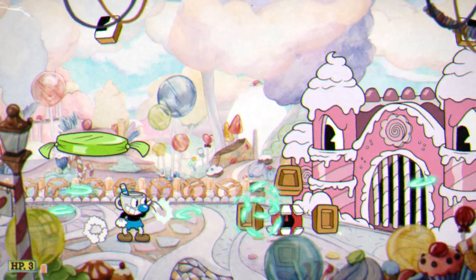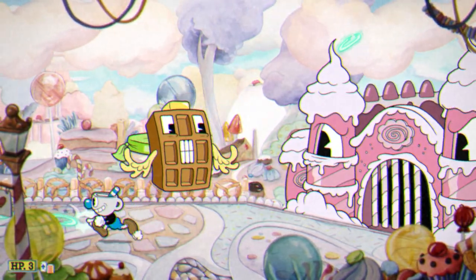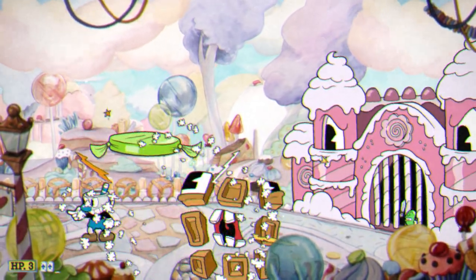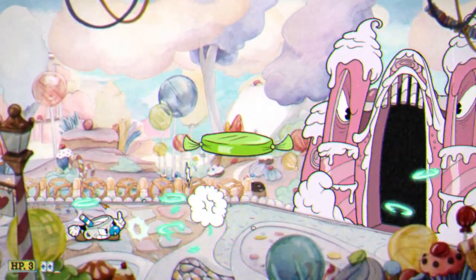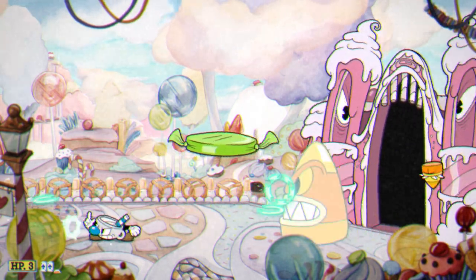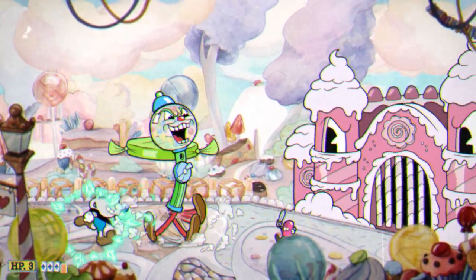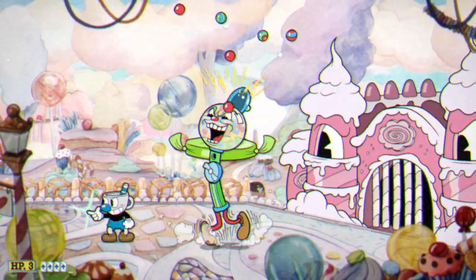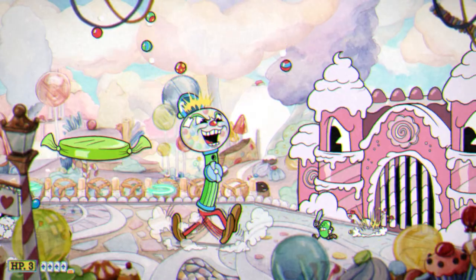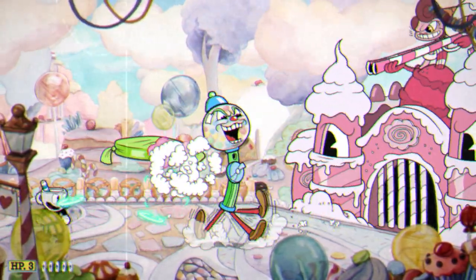All the other mini-bosses are pretty easy — it's more about how you go about fighting them. Whenever you're in between phase changes, turn away from the castle and shoot Roundabouts so all those shots land when the boss comes out. For Gumball Gumball, just focus completely on dodging the gumballs while shooting with Roundabout. Do make sure to shoot or jump over the jellybean knights since they're a bit sneaky.